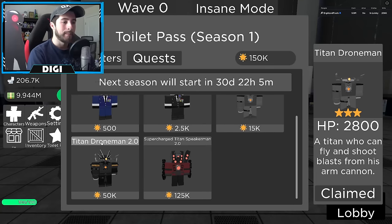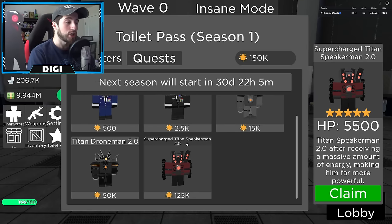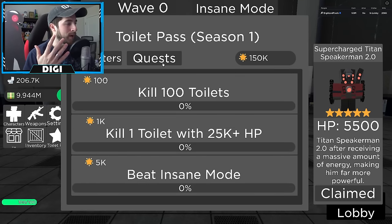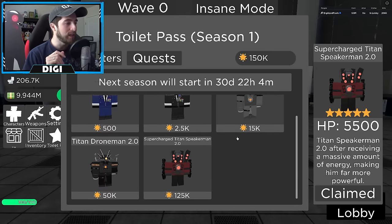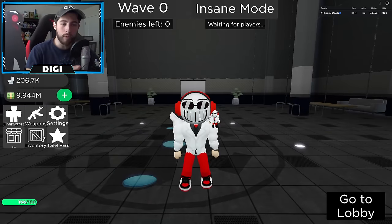Using these Toilet Stars you then claim the characters: Drone Man for 500, Big Drone Man for 2,500, Titan Drone Man for 15,000, Titan Drone Man 2.0 for 50,000, and then Supercharged Titan Speaker Man. It seems like your stars stay after claiming — so after you reach 500 you keep saving up. You don't have to think about what you want to buy; you just keep going as far as you can.